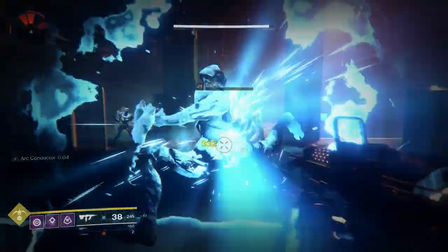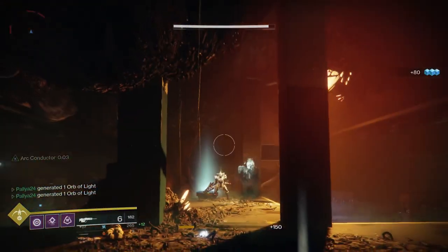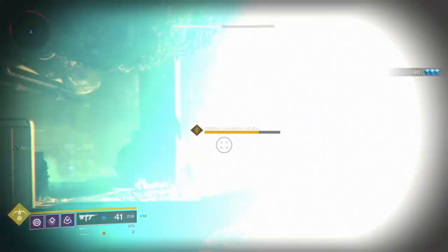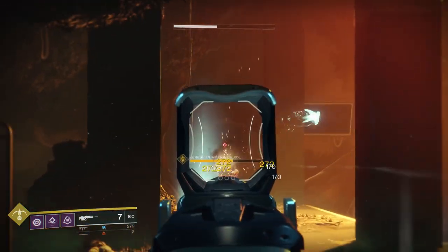You wait for the adds to come to you to proc Arc Conductor, and you essentially just go to town on all these low health enemies. Make sure that you have Arc Conductor proced when you are killing the low health enemies — you don't want to be killing them without it, because that won't chain lightning to other low health enemies and won't count towards your superconductor kills.